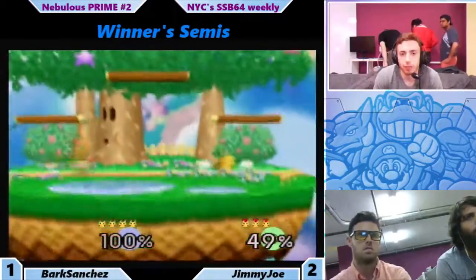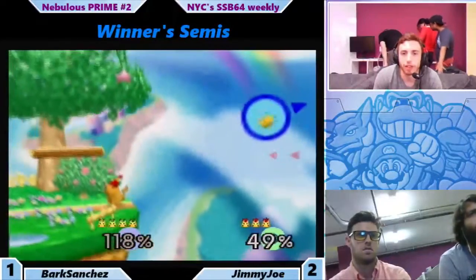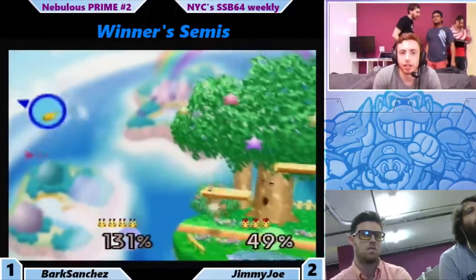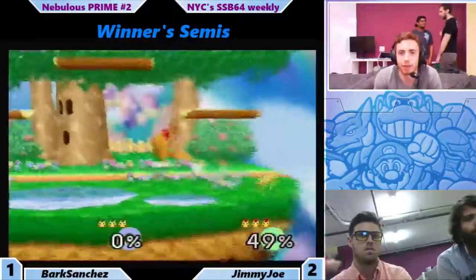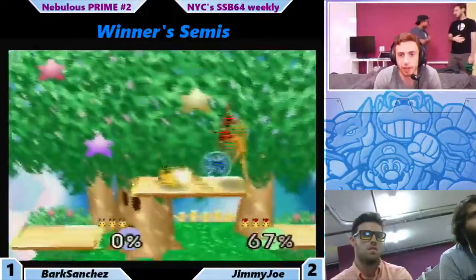With Pikachu in general, you know that if he's facing back, he's going to go for down air or most of the time a back air. And even knowing that, Pikachu's back air is such a good move — sometimes you have no choice but to get hit by it. And Jimmy Joe takes a stock off of Bark, so now they're back even.